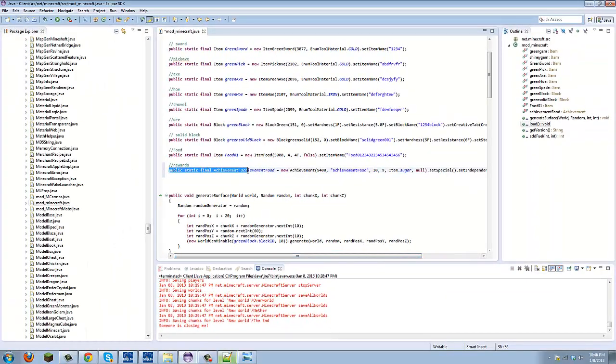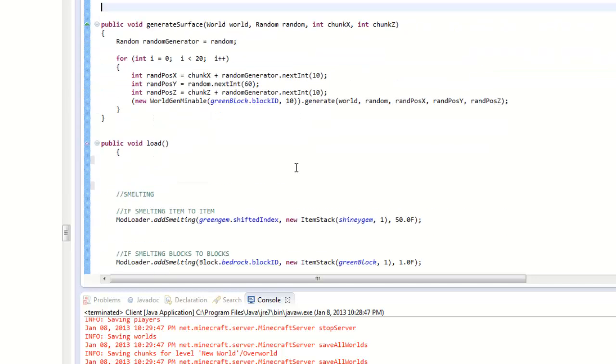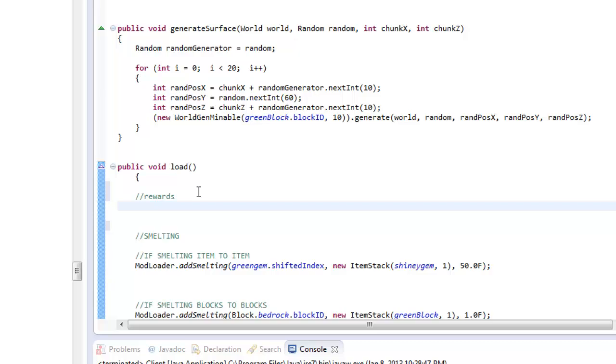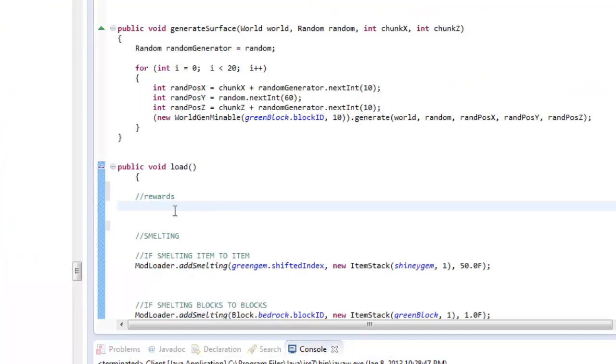That's what I've figured out - you need dot setIndependent(). Then add dot registerAchievement(). Once you're done with the first line of code, we have to define it using ModelLoader. So let's scroll down to public void load and make a new section called 'rewards'. I'm gonna copy this line of code - you can go to my forums and paste it. It's ModelLoader.addAchievementDescription() - and what is the name of the achievement?